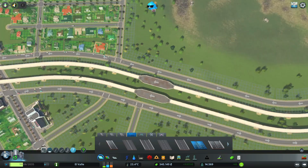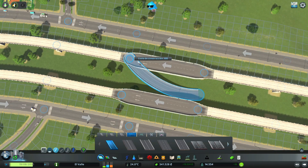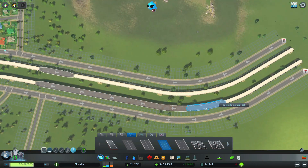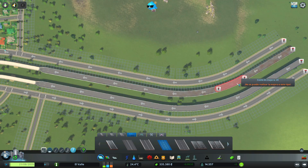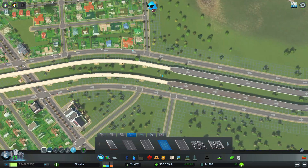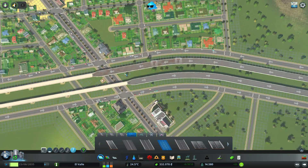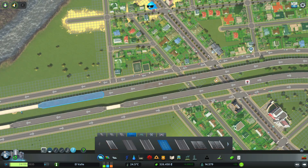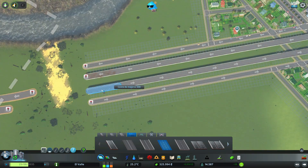La vamos a dejar de dos carriles para poder sacar una rampa más o menos en medio, así que la actualizamos a dos. Esta autopista debe de estar en funcionamiento al terminar este episodio; no sé cómo le vaya a hacer, pero debe funcionar.